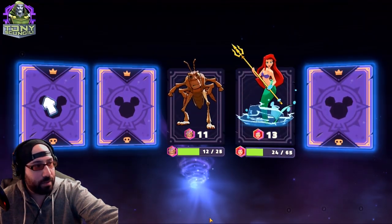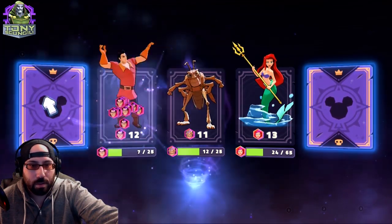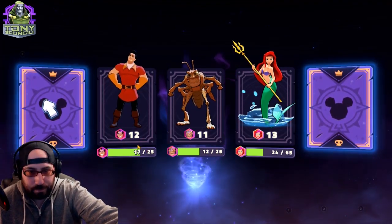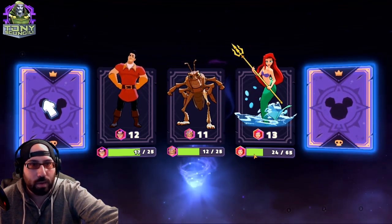Next: 13 Ariel shards — within the range of the highest drop rate of the characters, pretty par for the course. Then 12 Gaston. At this point, early enough in the game, any shards are important. I haven't really made any huge dents in the characters I was working on, but we'll keep going.